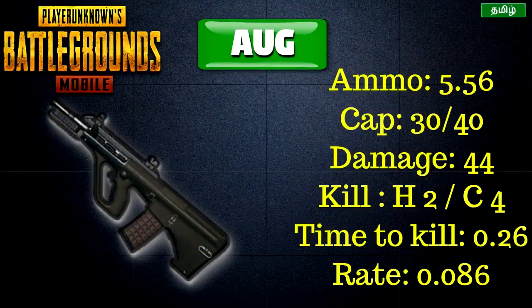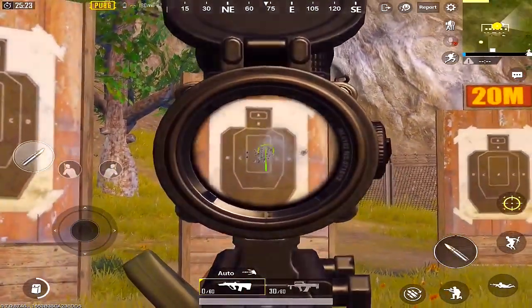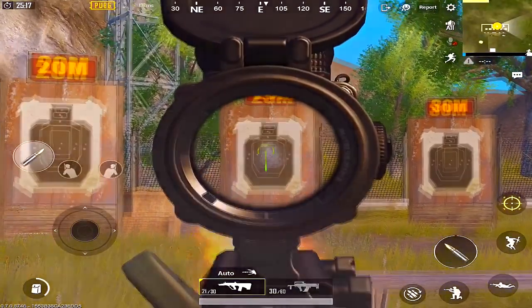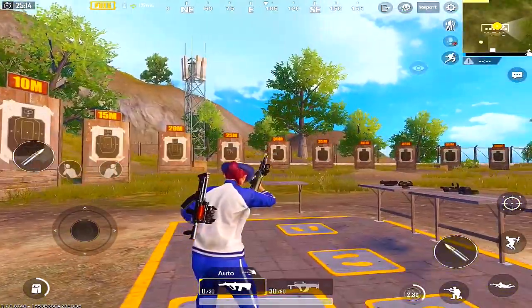Next is the Groza. It uses 5.56 ammo and has a damage of 44 with a fire rate similar to the M416. You can increase your performance compared to the M416 with it. It is easy to control and effective for long range shots as well.